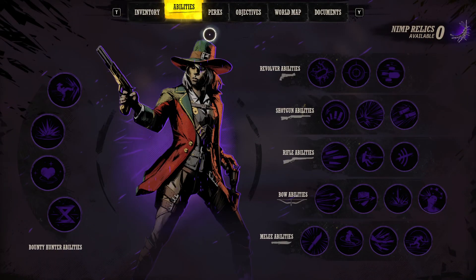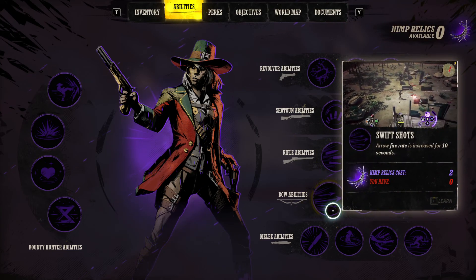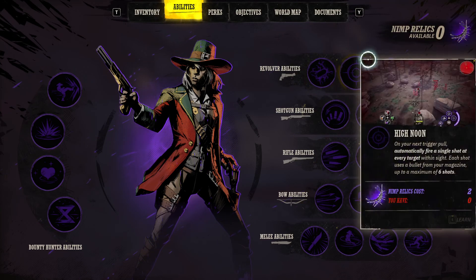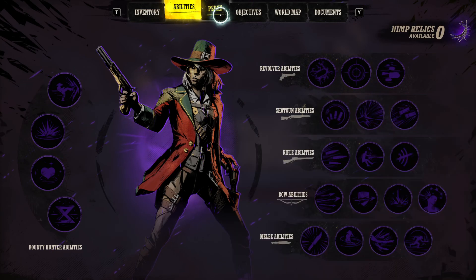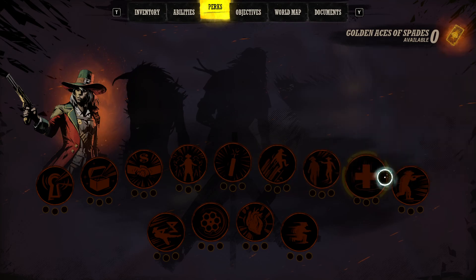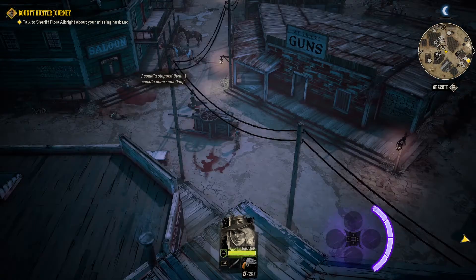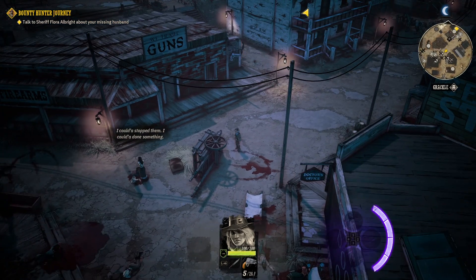You have abilities, and you're going to want to save your relics to make sure you're prioritizing the play style you want. You also have perks, so be sure to use your items for your abilities and perks. That will dramatically influence your gameplay and personal enjoyment.